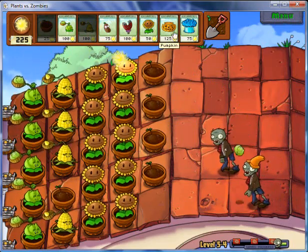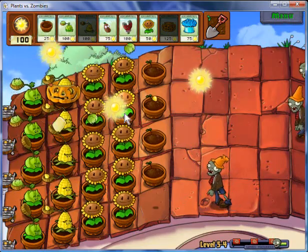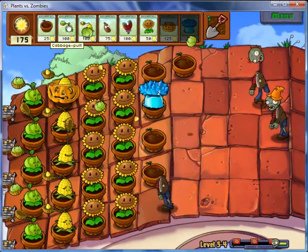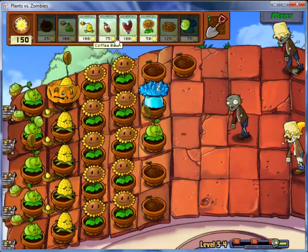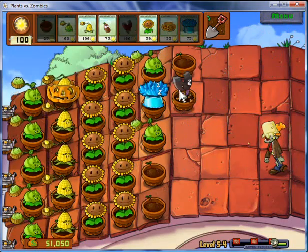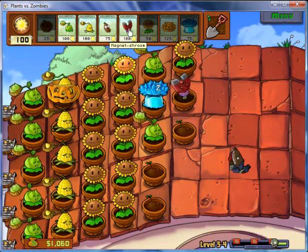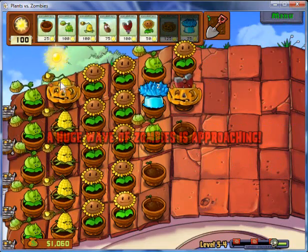I'm gonna start using pumpkin heads to protect plants. I'm gonna put these sleeping mushrooms here - the good thing is they won't activate until you use the coffee bean on them, so you can place them to hold them and use them later. That's what I'm doing for this stage - just building everything up. Here's the coffee bean, takes a little bit of time to activate, and there we go - the magnet shroom is up.